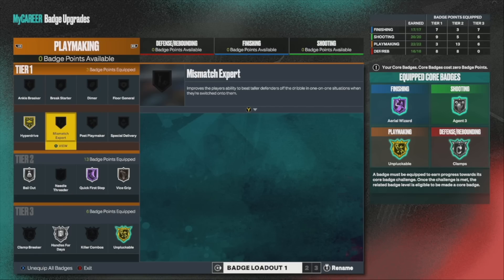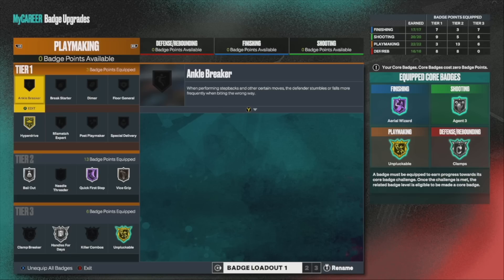Post Playmaker — definitely not gonna use this unless you're a big that plays inside out. I don't recommend this badge. Mismatch — if you're a taller build, waste of time. But if you're a shorter build, it might be a useful badge. I really don't think it's a badge you necessarily need at all.